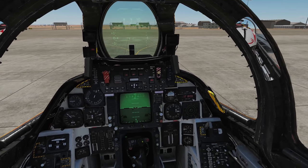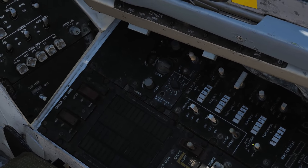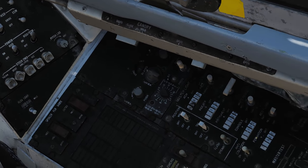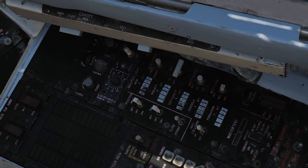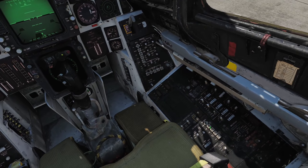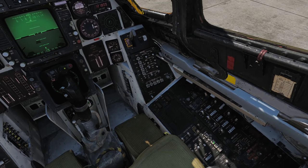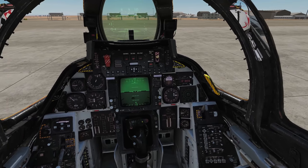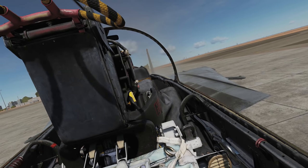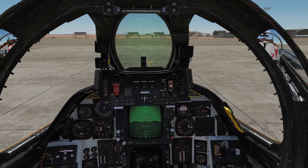Now, we have to wait for Jester. So take this time to flip any lights on or off, flip the air buttons on and off to pass the time. If you want, you can turn on your radios, your TACAN. You can even yell at Jester to hurry up — come on, bro, Goose was better. Ready to taxi. Finally.